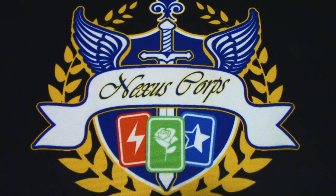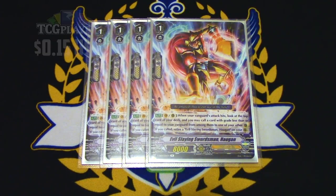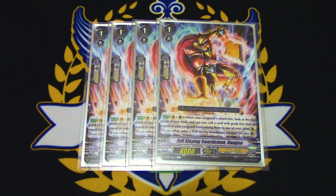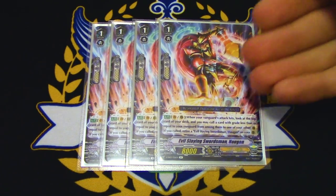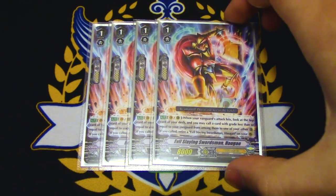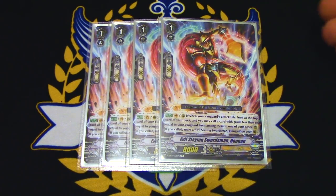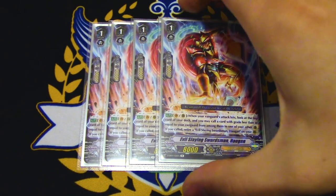We're running 4 copies of Haugen. Haugen is a really good card in standard — kind of like an OTT card where you get to manipulate the top card of your deck if you meet a condition. Its skill is: when your vanguard's attack hits, look at the top card of your deck and call a card with grade less than or equal to your vanguard to rear; if you do call, you retire Haugen on rear. It helps you call out more units. The skill is also really good if you ride it and attack when going second, because you don't have a Haugen on rear and don't have to retire anything. You also don't have to call the top card — if you look and it's a trigger, you can just put it back and know what card's coming on your next check.